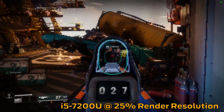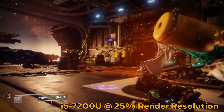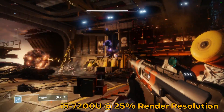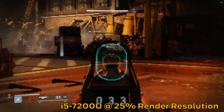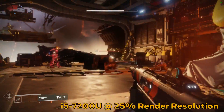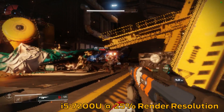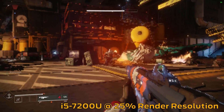On the game's default settings this chip was not able to handle any combat whatsoever — it was really hard to aim. So this required going to the lowest 25% internal resolution, with pretty good results. There were drops when fire and explosions were involved but the game was surprisingly tolerable. Destiny 2's character and level design really comes through, as it is still quite possible to distinguish enemies and their attacks and navigate a fight quite effectively.